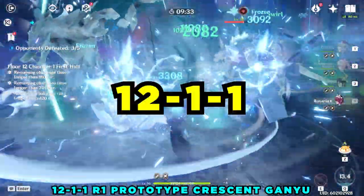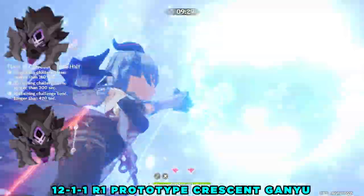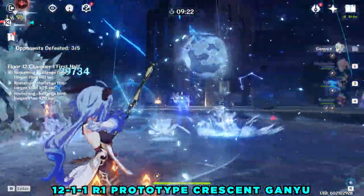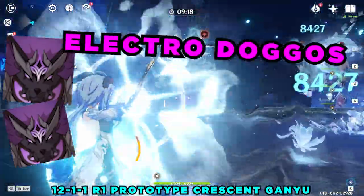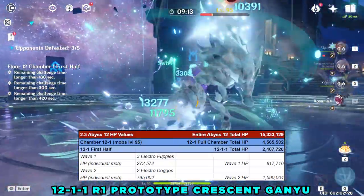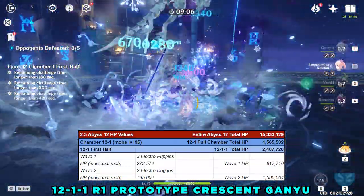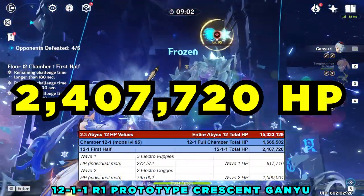Starting with 12-1-1, there are two waves in this section. The first wave has three Thunder Craven Rifthound welts, which I will affectionately call Electro Puppies. The second wave has two Thunder Craven Rifthounds, which I will call Electro Doggos. The Electro Puppies each have 272,572 hit points, and the two Electro Doggos each have 795,200 hit points, putting the total HP of 12-1-1 at 2,407,720.